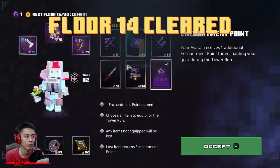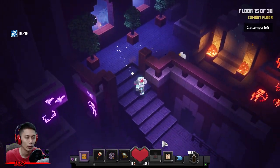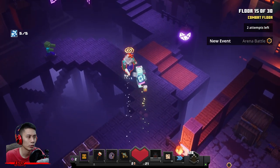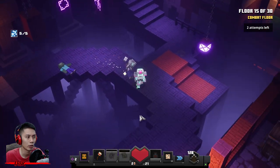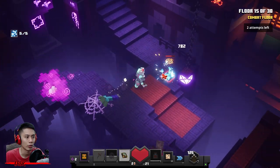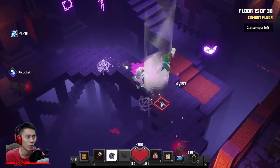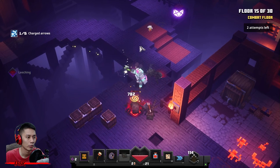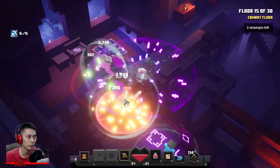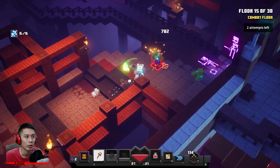Done, on to the next floor. You don't need anything — just choose enchantment point and go. Got two points — just leave it now. This floor is a kind of easy one. Take down this one, then walk up here. Use your Gong to take down the bigger-size monster, just stay here first. Take down the Wraith — they're kind of annoying. Moving on to the next zone — make a big turn to take down the rest. Done, on to the next floor.